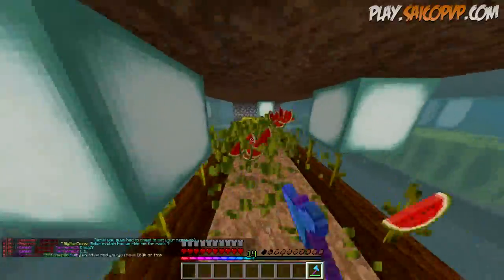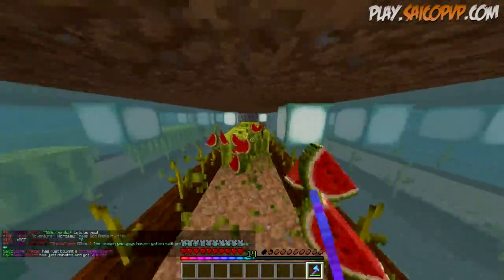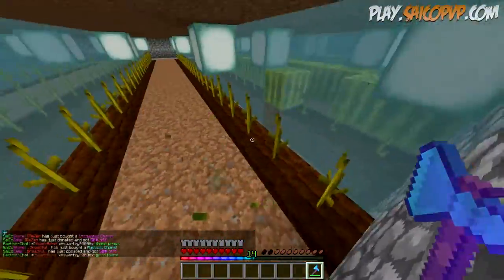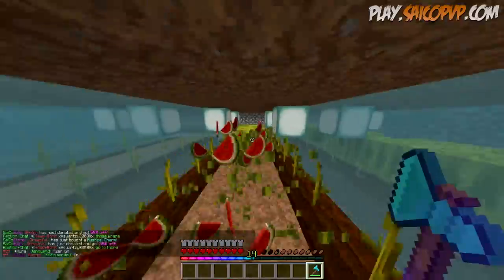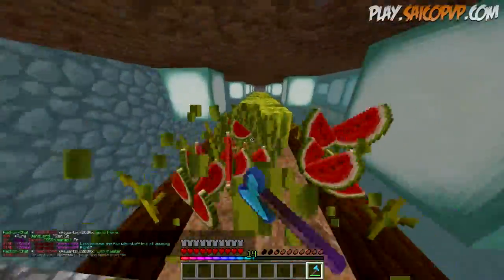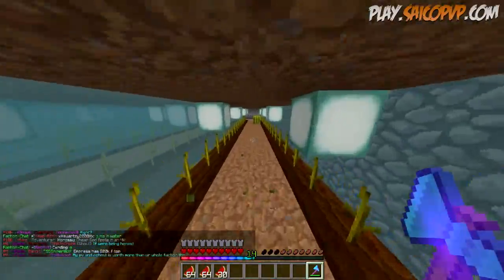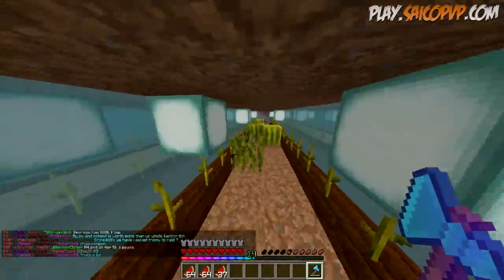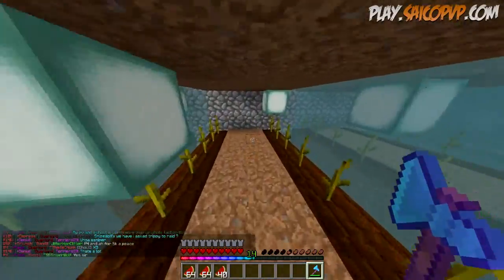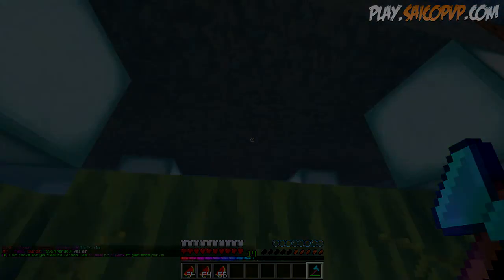That is my top five money-making methods on Psycho PvP — in my opinion these are the best ones to go with. Melons are above raiding because raiding is not 100% guaranteed; you could be losing more money than you're gaining from certain raids. That's why raids are second and melons are number one. Thanks for watching — can we drop 30 likes on this video? It's been your boy Twin Plays, I'll see you guys later, peace out.